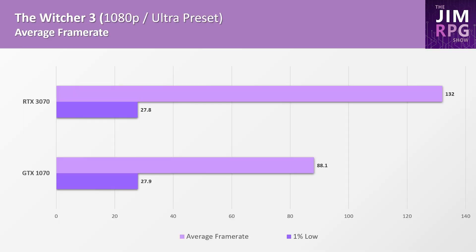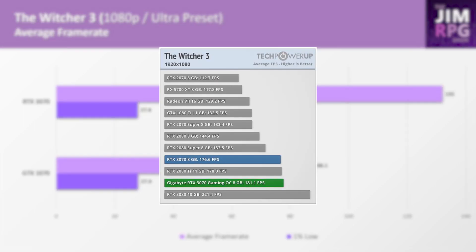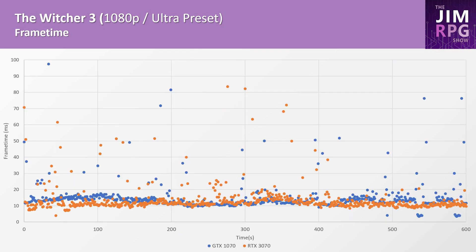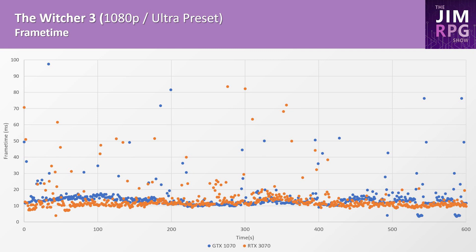Let's take a look at The Witcher 3. The RTX 3070 boosts the frame rate by about 50% compared to the GTX 1070, but realistically the 3070 should double the performance of the 1070. In fact, in TechPowerUp reviews at 1080p Ultra, the RTX 3070 does 181 FPS. So we're most likely losing 50% of the performance due to a slower CPU and RAM. The frame time is reasonable, around 10 to 15 milliseconds, and is similar with both GPUs. The CPU usage shows much higher CPU usage with the RTX 3070, as the CPU can't keep up.